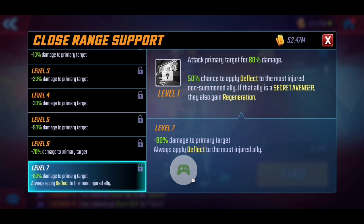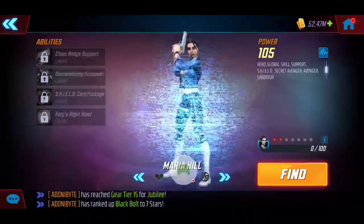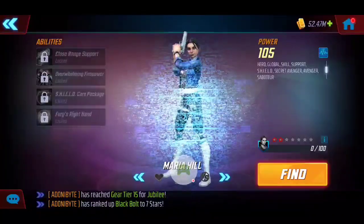If that ally is a Secret Avenger, they also gain Regen — nice synergy with the Secret Avengers team. If you T4 this ability, she will always apply Deflect rather than the 50% chance. In my opinion, if you're planning to use this team as the new raid team especially for Doom Raids, this is worth considering — essentially every time she uses her basic attack she applies Deflect to the most injured ally, giving them that extra protection.